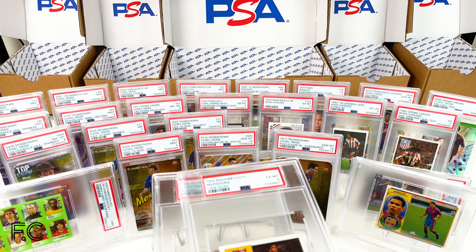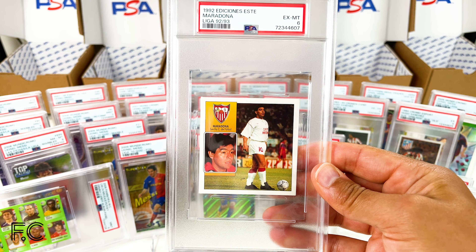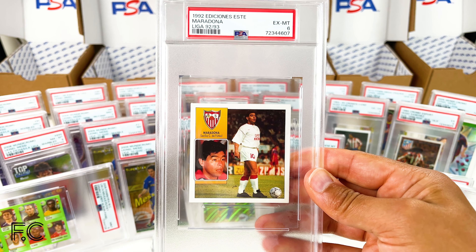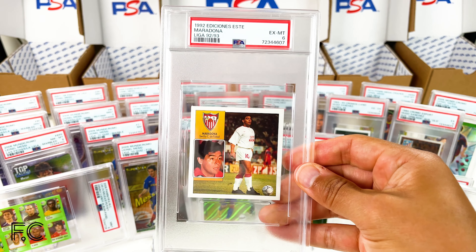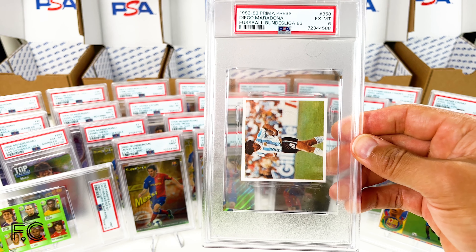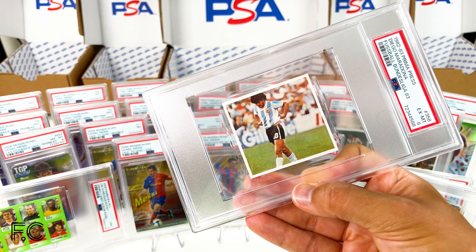And just a couple of other oversized cards. We've got Maradona — PSA 6 for his time at Sevilla, end of his career — again an oversized holder. And also a Prima Press 1982 Maradona, which I have not seen before. This is from Germany, in a PSA 6.